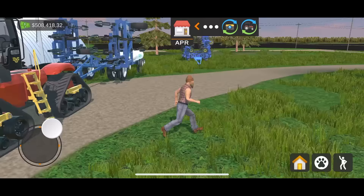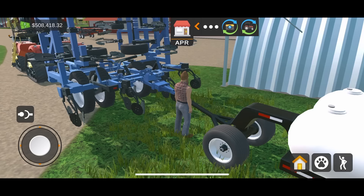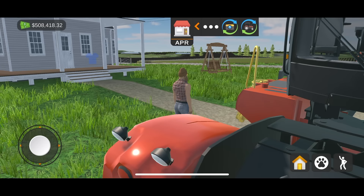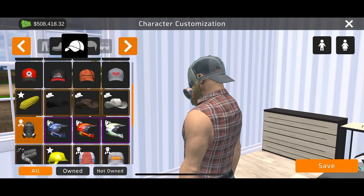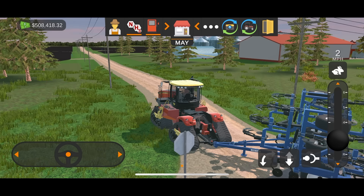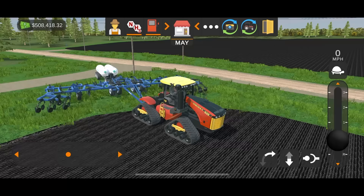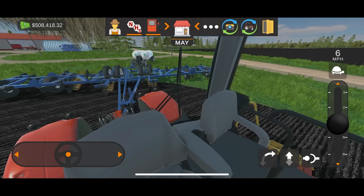If you want to disconnect a second implement, you can't do it from the tractor — you've got to get out, walk up to it, hit disconnect, and then it'll disconnect. If you want to reconnect it, just press the button again. Before we start putting on anhydrous, I've got to have safety first — I'm going to put on the anhydrous mask. He's got his Case IH hat on backwards and he's got an anhydrous mask for safety. I'm going to take the time down to 15X so the day-night cycle doesn't go super quick. We're going to get that worker started applying anhydrous.